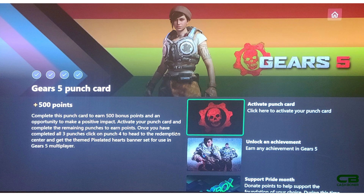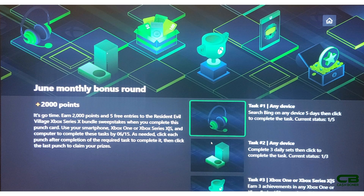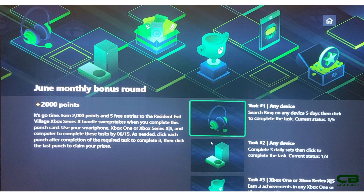For the Gears 5 punch card, once you complete all four tasks - the first three plus the bottom one which gives you the pixelated banner as an emailed code - you'll get your 500 points. For the Special Olympics and Pride Month punch cards, once activated, just get two achievements and you'll get 1,000 points for both. They stack, so if you activate all three and get at least one achievement from Gears 5 but not all from there, you'll still get at least 2,000 points.